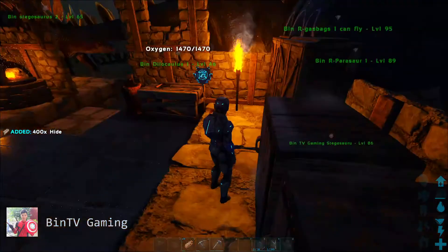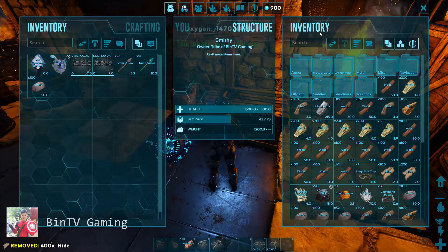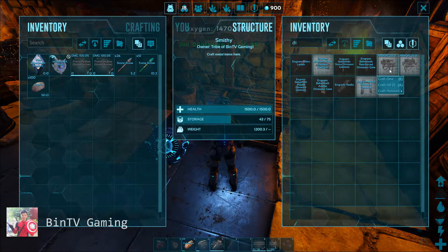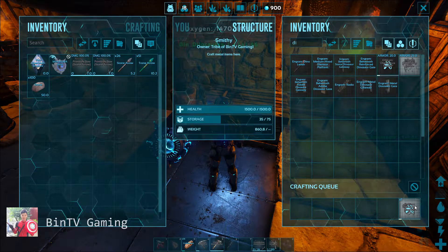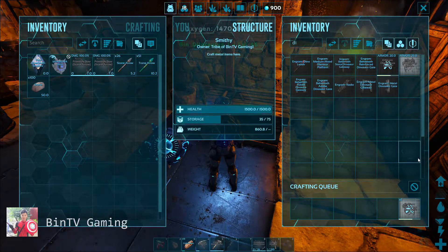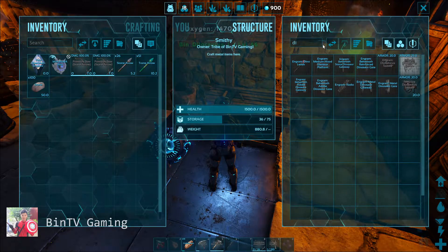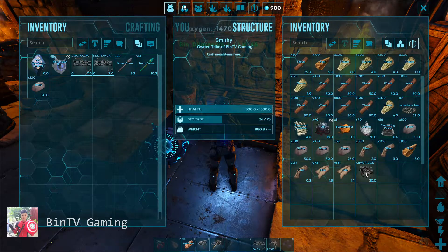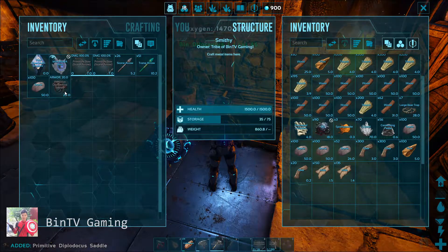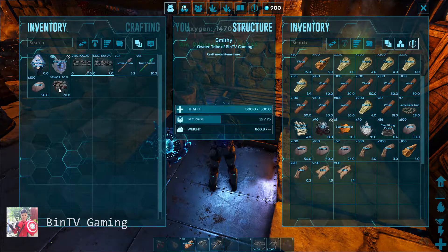And we just craft the Diplodocus saddle — craft one. Wait a minute and return to inventory. We have the Diplodocus saddle. This is the Diplodocus saddle! If you like my video, please like and subscribe to my channel. Thank you so much and see you again.